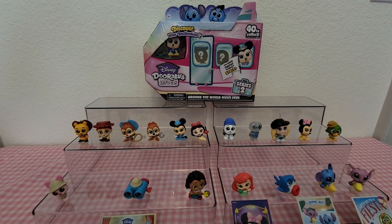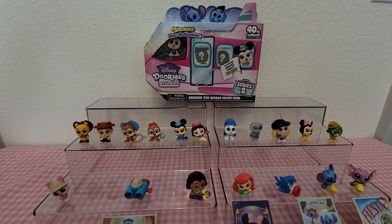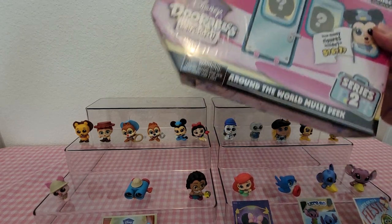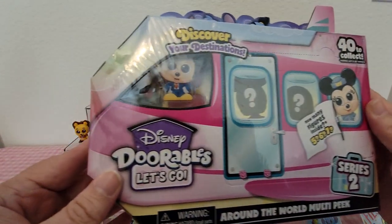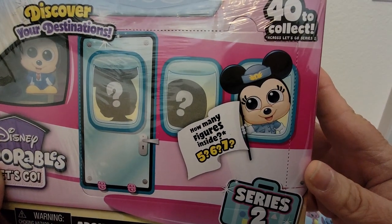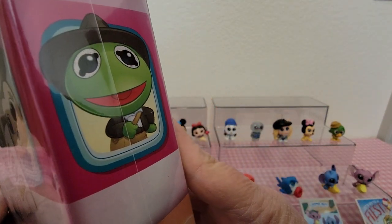Hey guys, welcome back. Today I'm here with another Disney Durables Let's Go Around the World Multipeak Series 2. In the set there are 40 to collect. And they come in this cute little airplane. Mickey's the pilot on Series 2, and there's Minnie back there, and back in the back is Kermit the Frog.